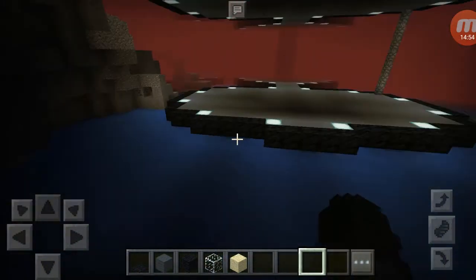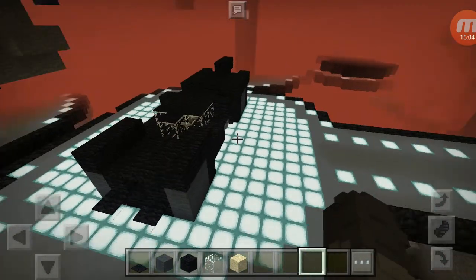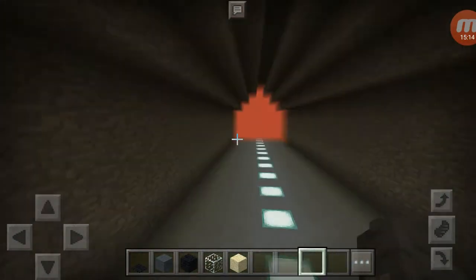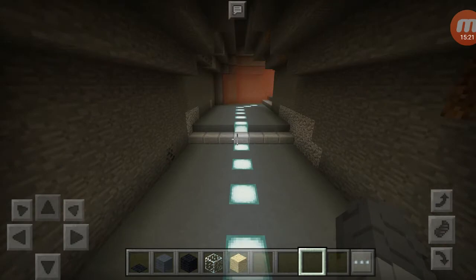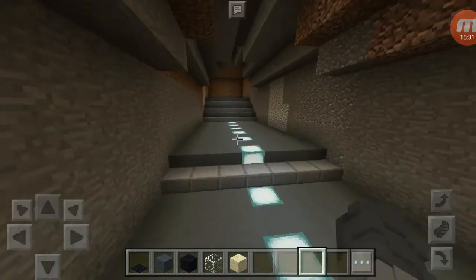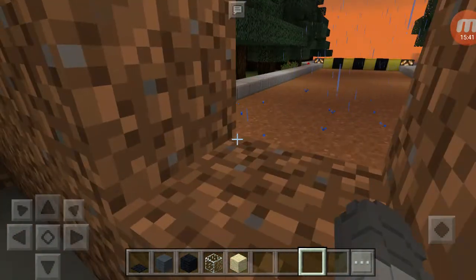That's pretty much it for my Bat Cave, but there is an exit I gotta show you. If you want to know how to build the Batwing, any of the batmobiles in the vault, the Bat Boat, or my Arkham Knight batmobile, just let me know. You get in the batmobile and drive down this tunnel — it's a long tunnel — and you turn and there's this waterfall, and you come through it. I might do a command block thing to make it do a cool effect, but this is the exit for the batmobile.